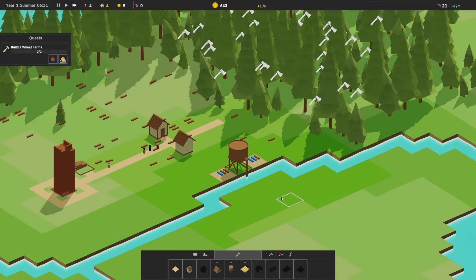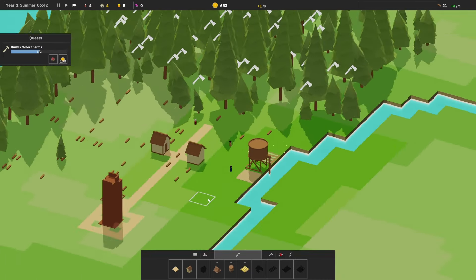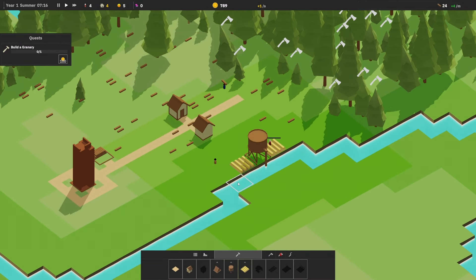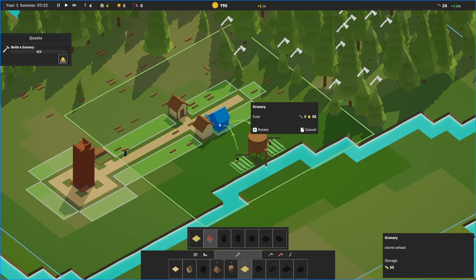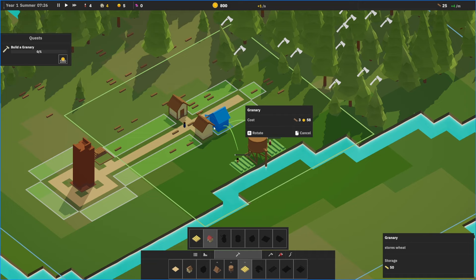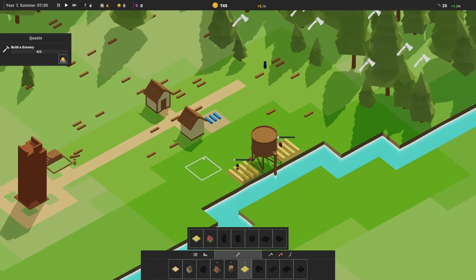Speed up time. I can also rotate with the middle mouse button — I can go up and down. Look at this, we have perfect city planning mode here. Granary unlocked — stores wheat. Let's just put this right here. We'll have a bunch of wheat right next to you guys.